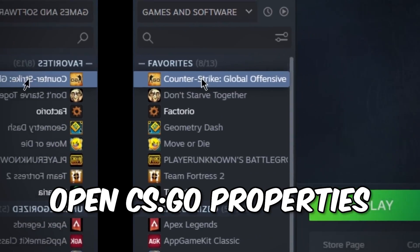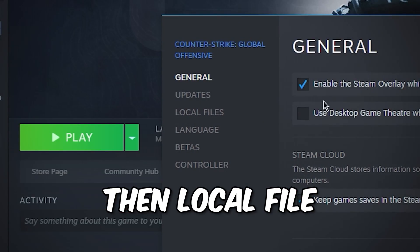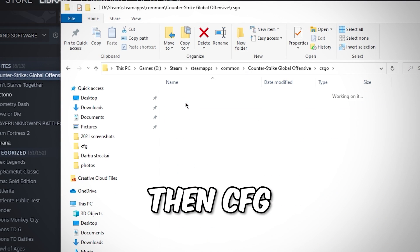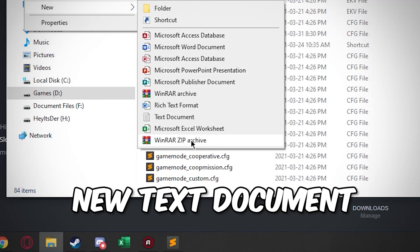Go to Steam Library, open CSGO Properties, then Local Files, and press Browse. In File Explorer, open the CSGO folder, then CFG, and create a new text document in there.